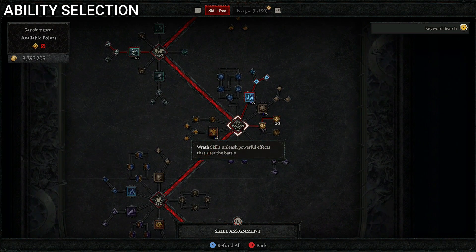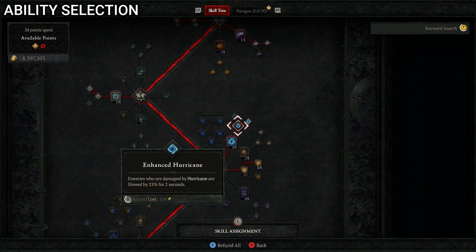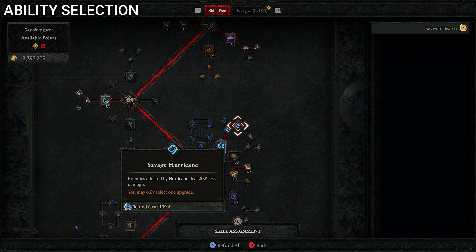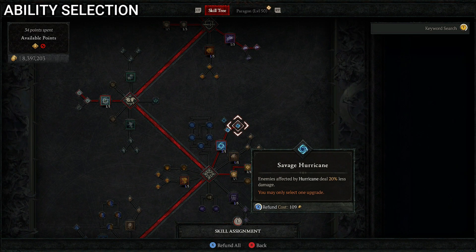Moving into wrath skills, we start with Hurricane — forming a hurricane around you that deals 582 damage to surrounding enemies over eight seconds. We upgrade with Enhanced Hurricane so enemies damaged by it are slowed by 25% for two seconds, and then Savage Hurricane so affected enemies deal 20% less damage. So they're slowed down and deal less damage — very useful.